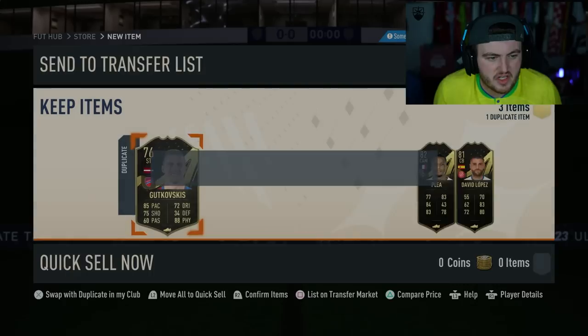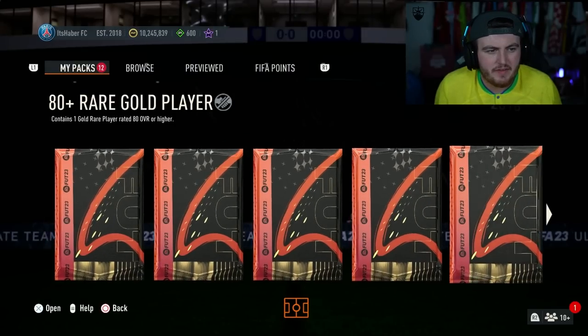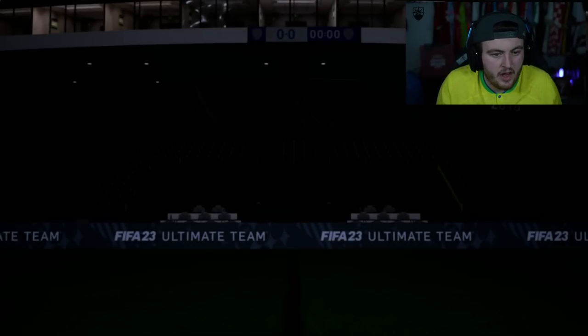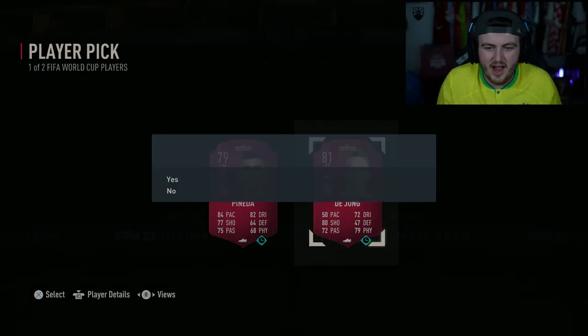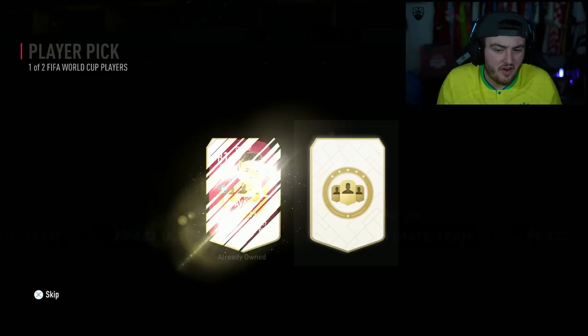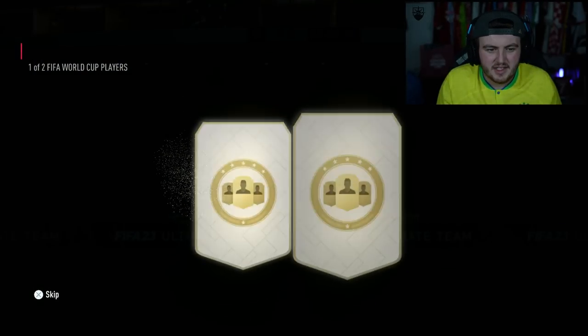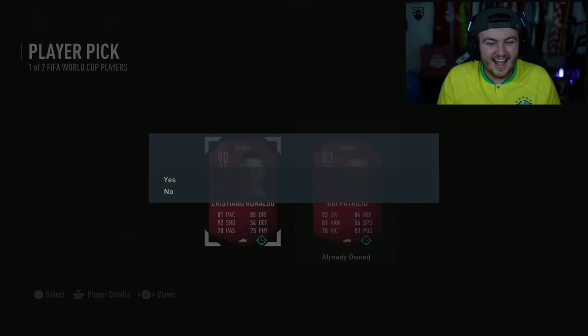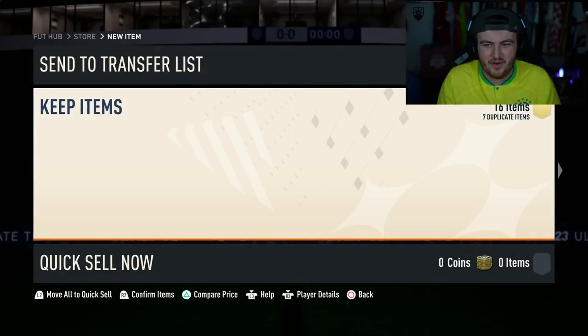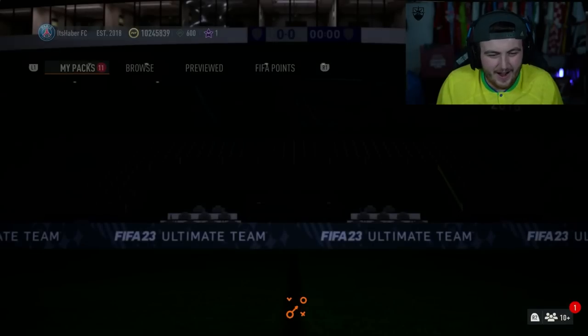We also have a couple of packs including the Team of the Week pack, which I'll open first. Absolutely nothing - these TOTW packs are usually rubbish. Now 50k and an ultimate pack. Nothing in the 50k - it's going to be Chiellini. We do get ourselves four player picks as well. Can we get Messi, Mbappe, Neymar, Ronaldo, Bruno? We actually did get Ronaldo! Christopher Ronaldo! I'll take that - that's the highlight right there. We packed Ronaldo.